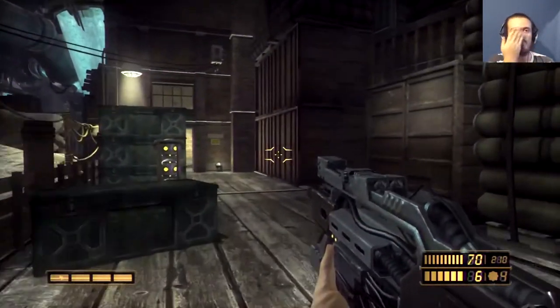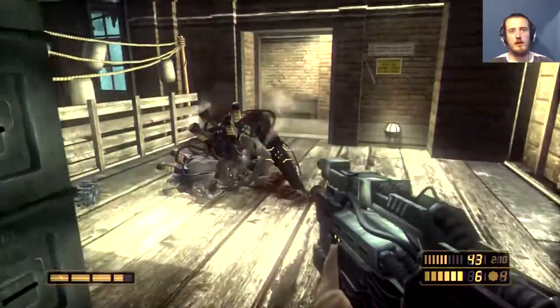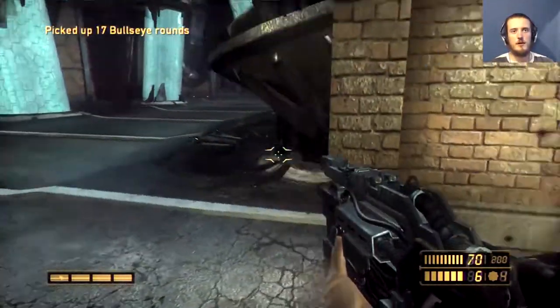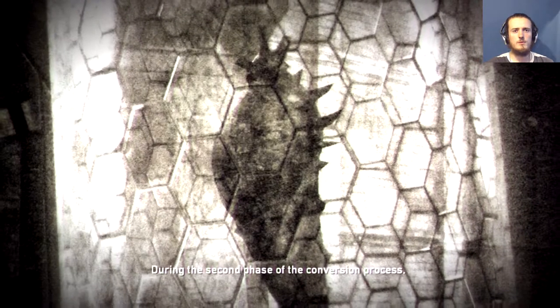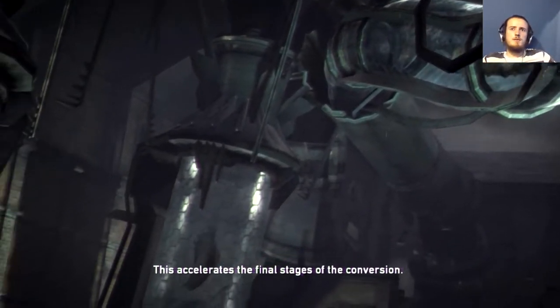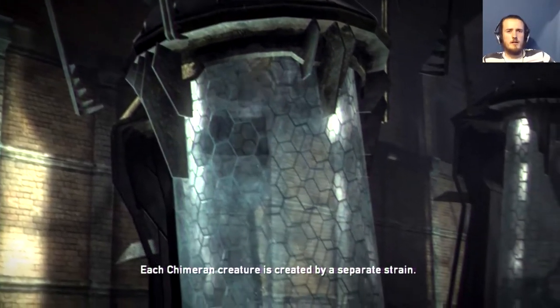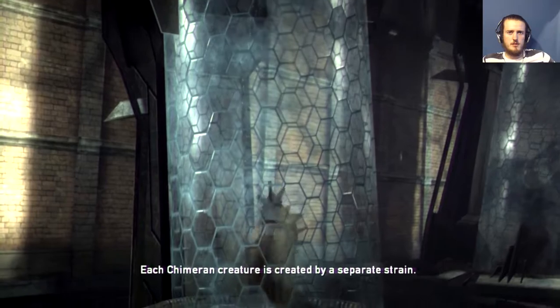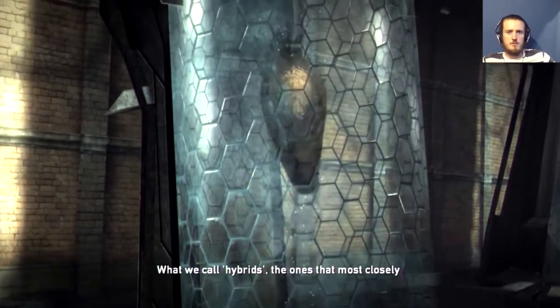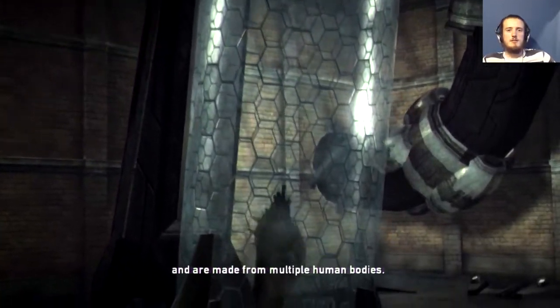Alright. Okay. So it's taking me longer than I would have liked to get to this point. But that's alright, what can you do? Maybe I should stop turning corners so quickly. During the second phase of the conversion process, the humans are wrapped in cocoons. This accelerates the final stages of conversion. What emerges from the cocoon is determined by the strain of the virus. Each chimeran creature is created by a separate strain. What we call hybrids — the ones that most closely resemble humans — have the shortest gestation period. The more beastly creatures take months to create, and are made from multiple human bodies. Oh. That's nasty.